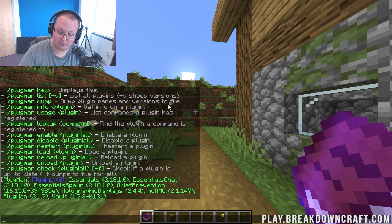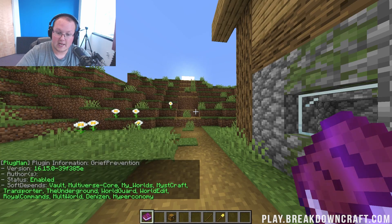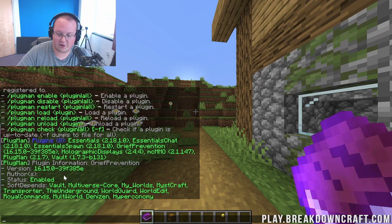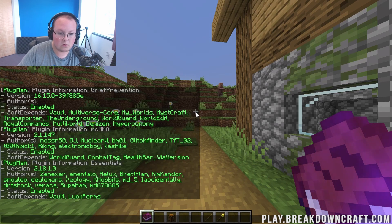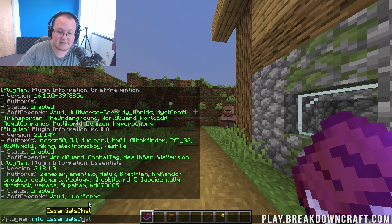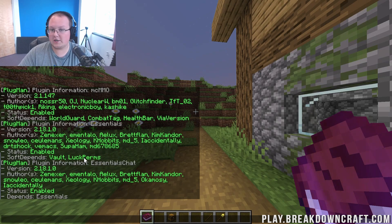But what if you don't know the plugin author? You can do slash Plugman info. For example, Plugman info on Grief Prevention doesn't show an author there, but MCMMO does — you can see all its authors. You can also see what's called soft depends: things MCMMO can use if present, like World Guard, Combat Tag, Health Bar, and Via Version, but doesn't require. Essentials has soft depends for Vault and LuckPerms. Essentials Chat has a hard depend on Essentials, meaning it will not work without Essentials. But Essentials will work without Vault or LuckPerms. You've now learned how to do plugin info, but that's not all Plugman does.